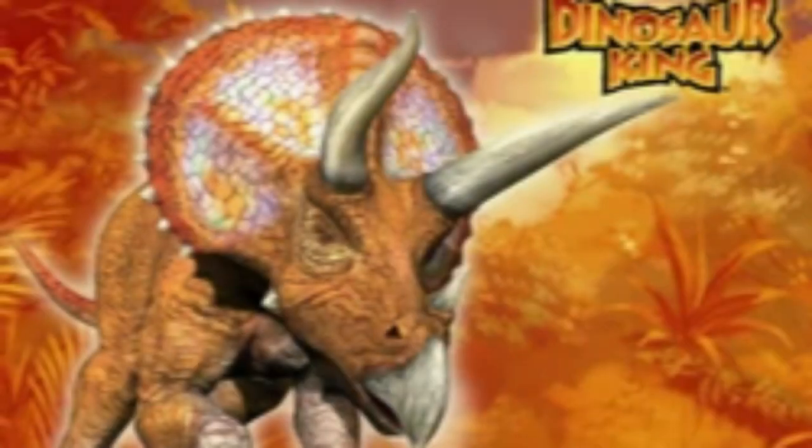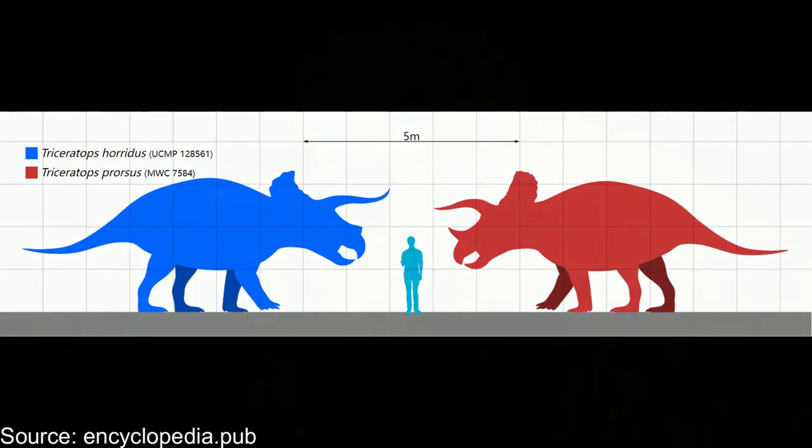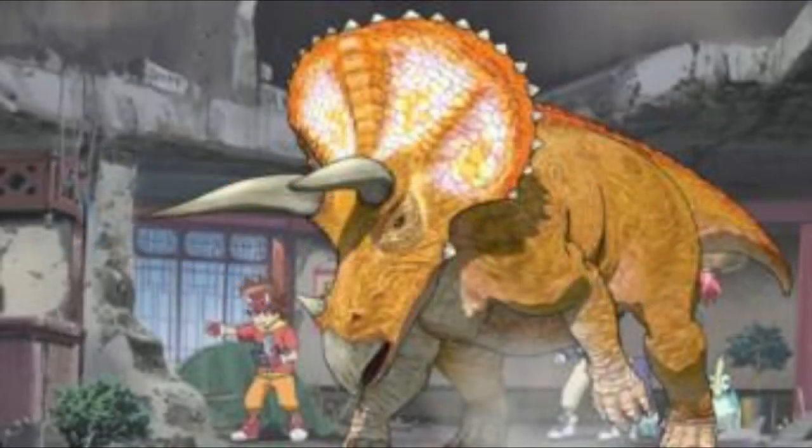Now onto the main stars of the series. The first dinosaur we see is Triceratops, a main dinosaur of the series named Chomp by Max Taylor, one of the main human characters. There are two species of Triceratops — T. horridus and T. prorsus. According to Dynop's video, Chomp is a Triceratops horridus, which is the larger of the two subspecies, with more upturned horns and a smaller nasal horn. As Dynop pointed out, Chomp's feet are too elephant-like and the tail might be too long.